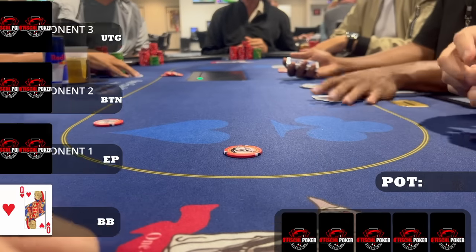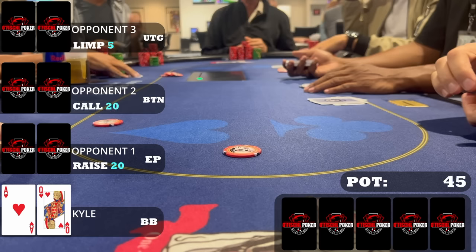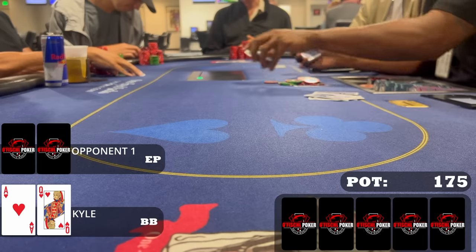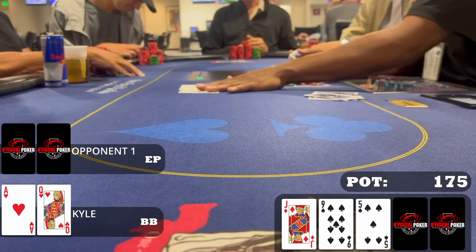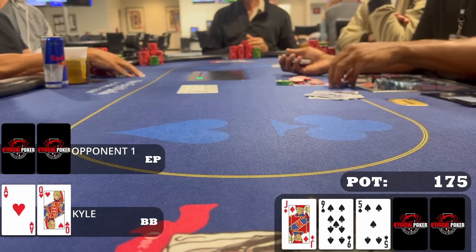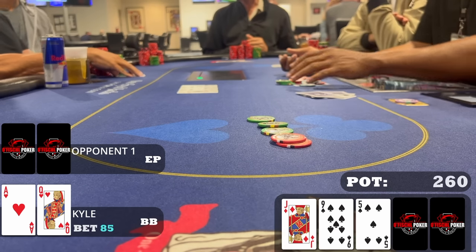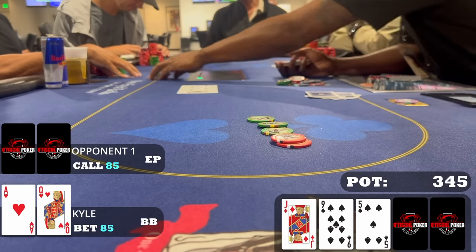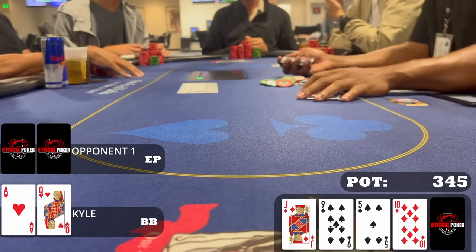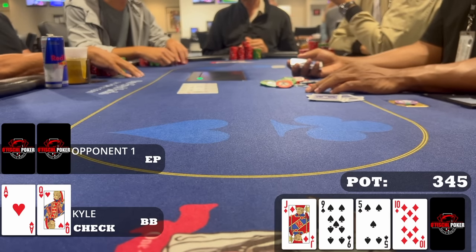After that, I look down at ace-queen of hearts from the big blind. An early position player makes it twenty, the button calls, and I three-bet to seventy-five — definitely three-betting ace-queen of hearts. The preflop aggressor is the only caller, so we're heads up to a flop of jack-nine-five with two spades. I have backdoor straight draw and two overs. My opponent misses some of the time, so I c-bet for eighty-five. He calls. Hoping to turn one of my overs, the turn is the ten of diamonds — we turn open-ended. King would be the nuts. I check.